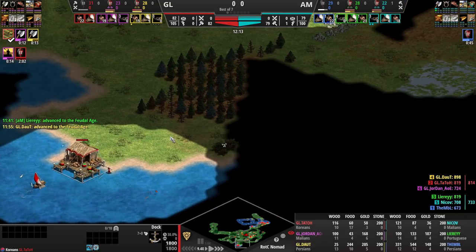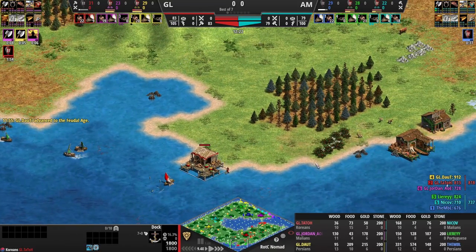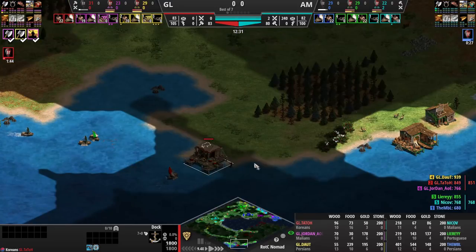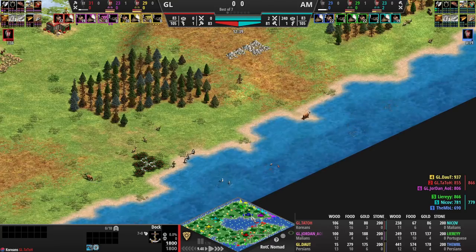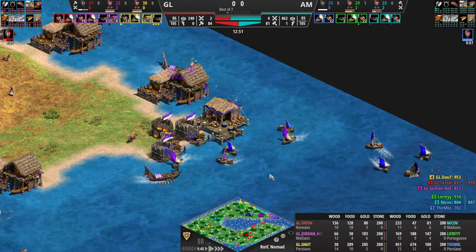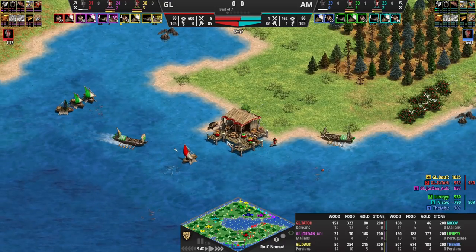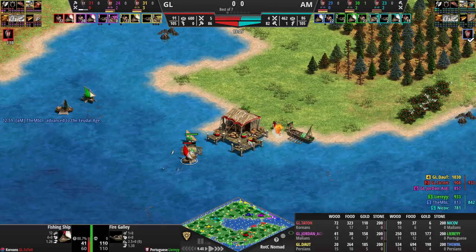MBL will probably die there too. Tato actually explored the south but I don't think he saw Leary's docks. Leary has docks on either side of him and is going for fire galleys right away, so Leary's going to help his team clear out fish from Tato. Tato just has no idea what's going on. It will clear out the one fishing ship from Tato and protect Leary — he was concerned that Tato saw his docks.